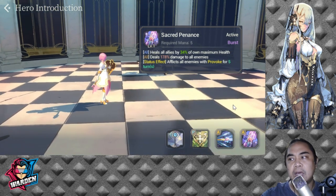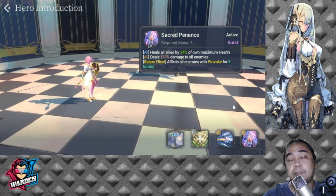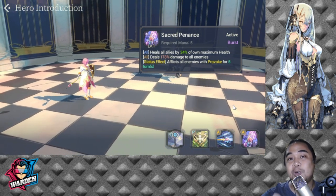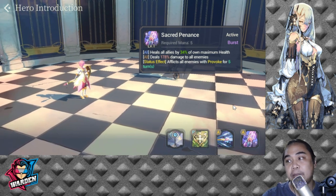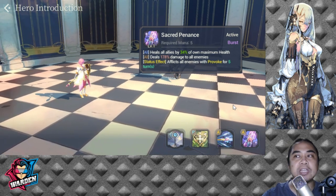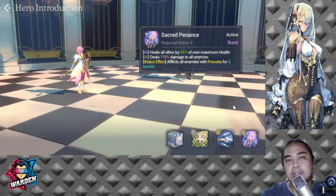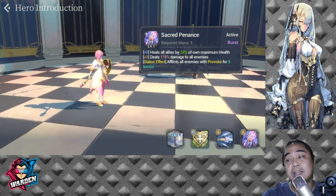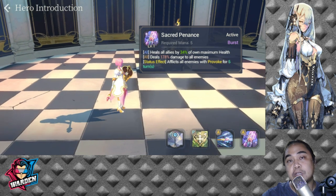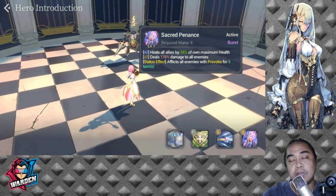Her heal scaling with HP makes this a burst heal and burst damage skill combined. The provoke is a very good addition because it takes a lot of heat away from your other heroes. The key is to make her very tanky in terms of HP and probably increase her Defense as well.